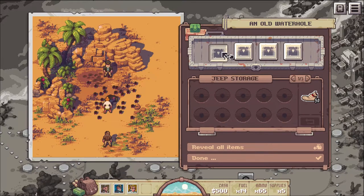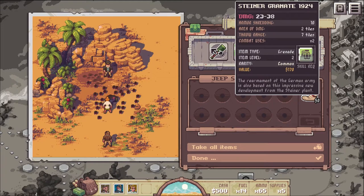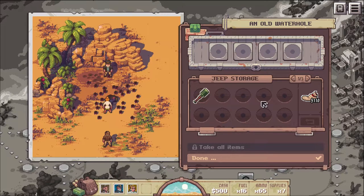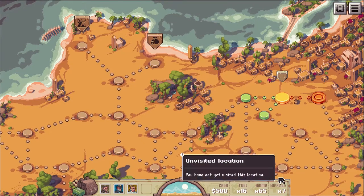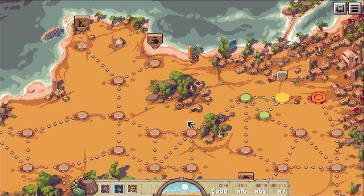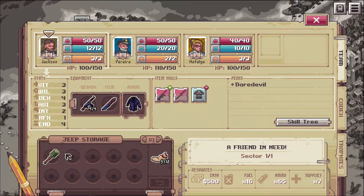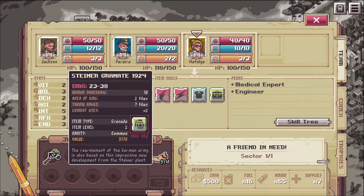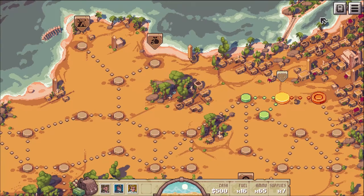So we've got our jeep storage - here's the crap we found. We'll definitely take the gas. There's a grenade, supplies, an iron cross we can sell for value. Take all items. It auto-dealt with the survival and fuel. So we have fuel, ammo, supplies - and the grenade is in storage too. I don't know if you can equip it, but we're still figuring it out as we go. This is pretty normal fare for a roguelike.